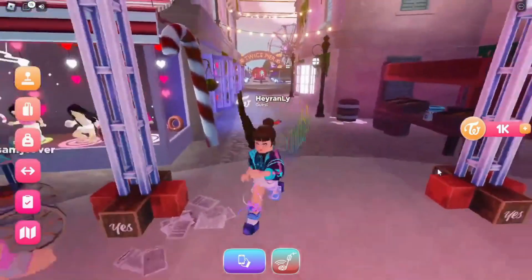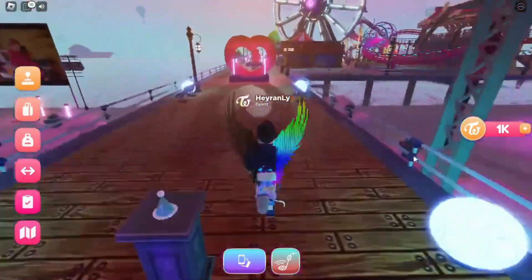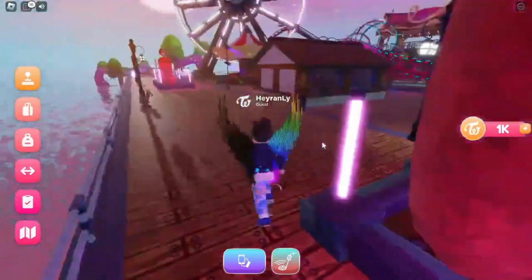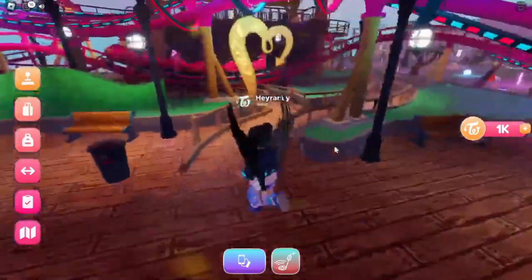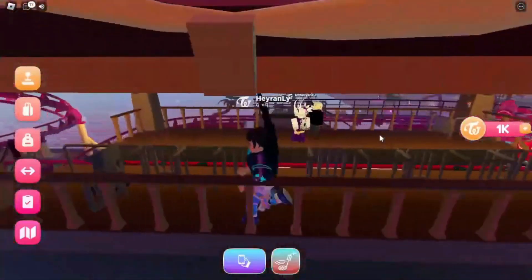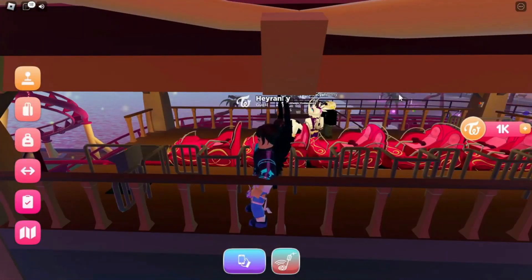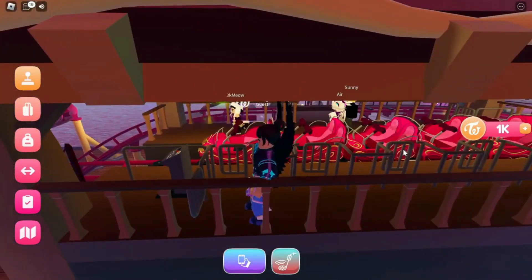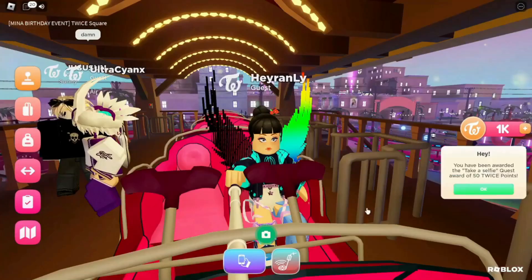Teleport to Twice Pierre. Get on the roller coaster in the park and press the selfie button at the bottom of the screen. This badge means free item.